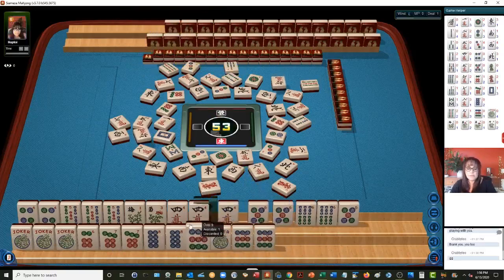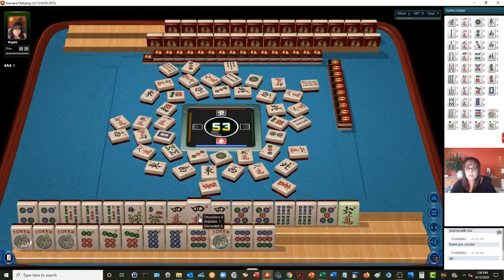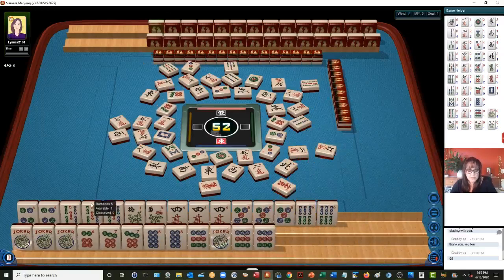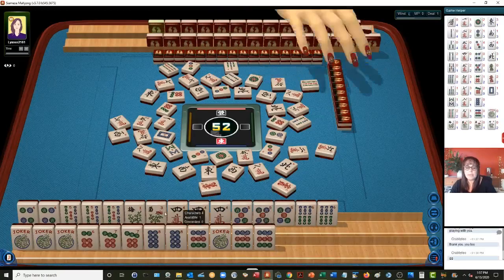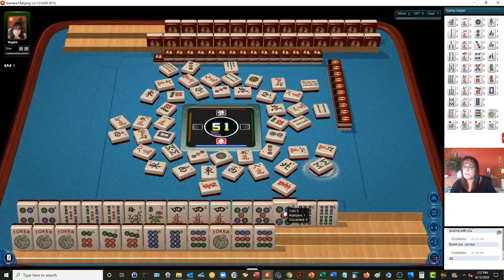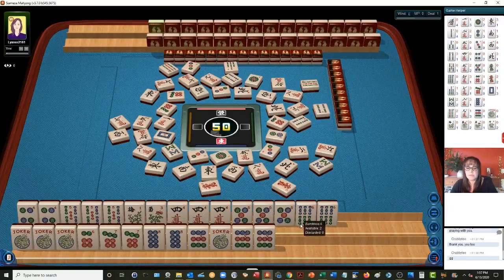Seven bamboos. Now here's a six. So we have four, five, four, five, six — I don't think that's going to be helpful. There are two out. Six characters. Two fives. The dragons — green dragon and white dragon. If we get the dragons, we might be able to switch to like numbers with dragons. I discarded the red dragon so fours won't work. Hindsight is 20-20.